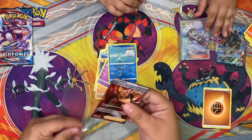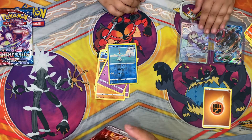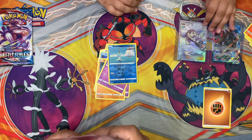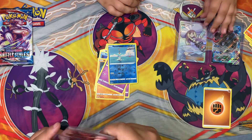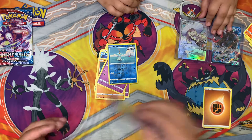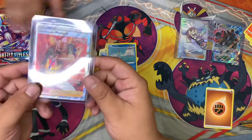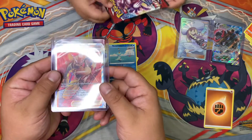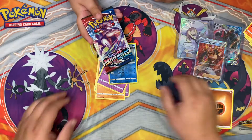We got Full Art Trainers. I think your Lily is still better than mine, a little bit — but that's nice. Look at that. The center is a little off, but it looks nice. Look at this!